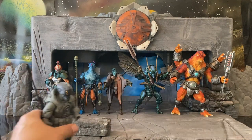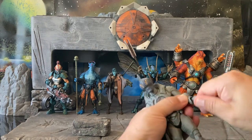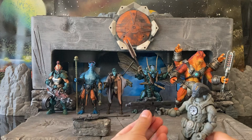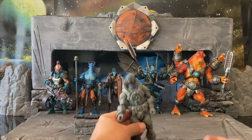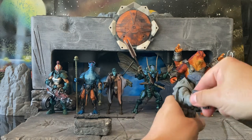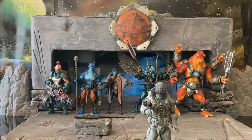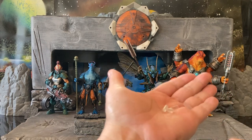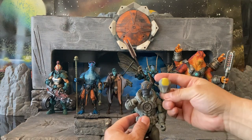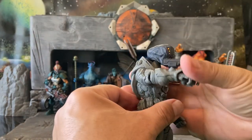Just to sum up: the Sentry comes with four different hands — two extras for accessories. He comes with the sniper rifle, the more machine gun-looking rifle, and two wrist blasters that you can plug into the portholes. There are also four plastic ports you can use, as well as the bubble helmet and two heads — the robotic head and the alien organic, grim-looking visage.